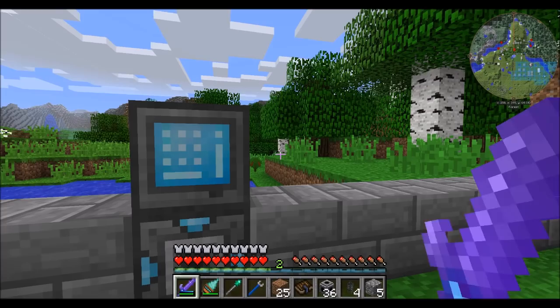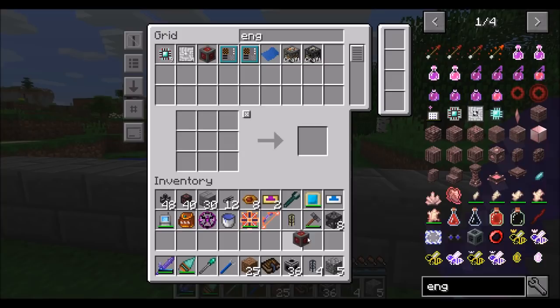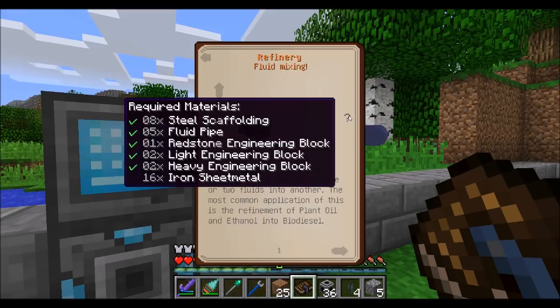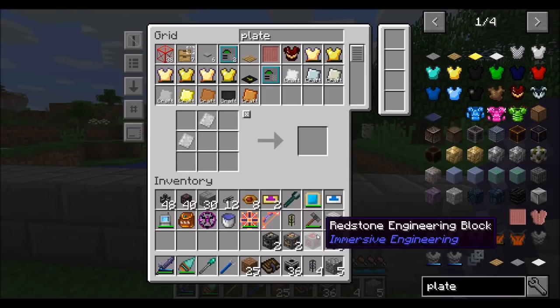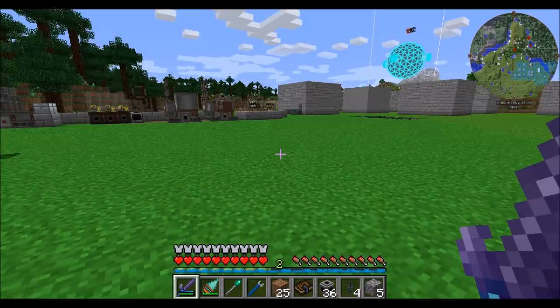We're going to need one redstone, two light, and two heavy engineering blocks. One redstone - check - two light, and two heavy. And then apparently the only other thing we need is sixteen iron sheet metal. So that is ten - we're going to need more iron plates. So sixteen sheet metal. Let's go build this thing and see what it's going to look like.